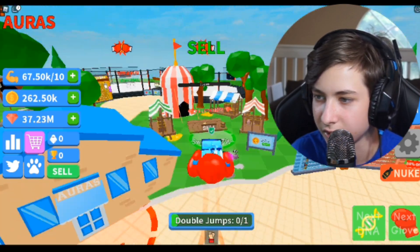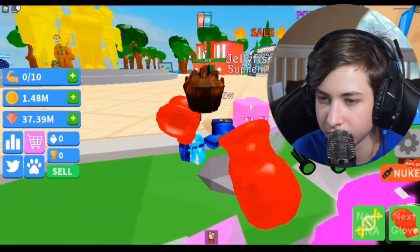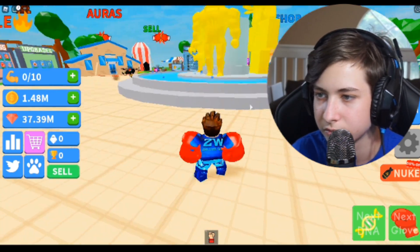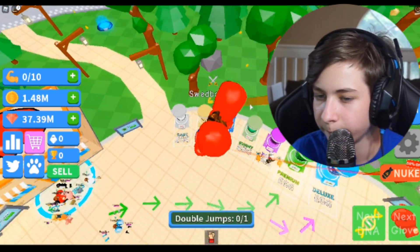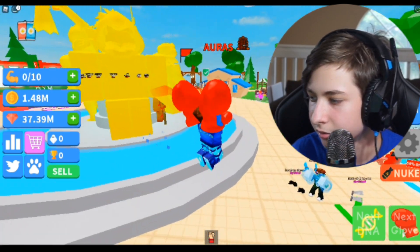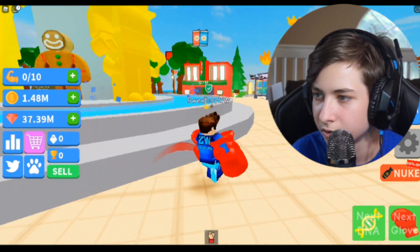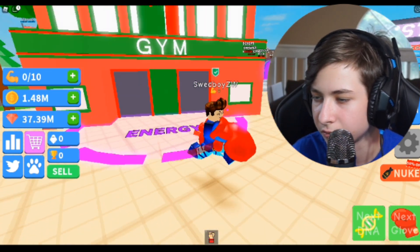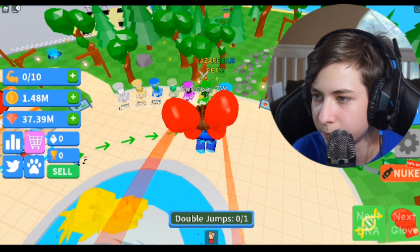We should probably sell our strength because we have quite a bit right now. Okay, that sold for a lot! A guy was able to kill me because I was walking across. If I double jump over here I can get some pets. We might want to upgrade — where's the store? There's the gym... energy... that's not what I wanted either. I wanted the pets.